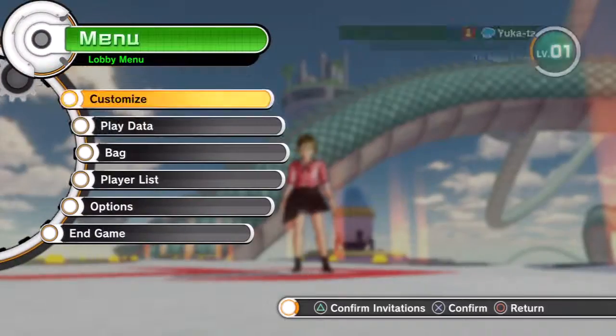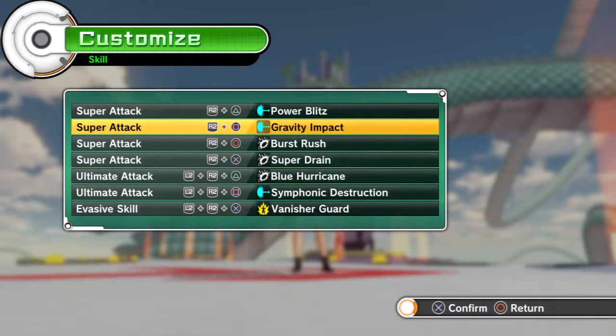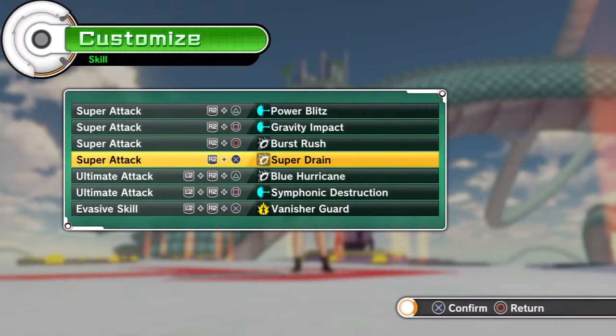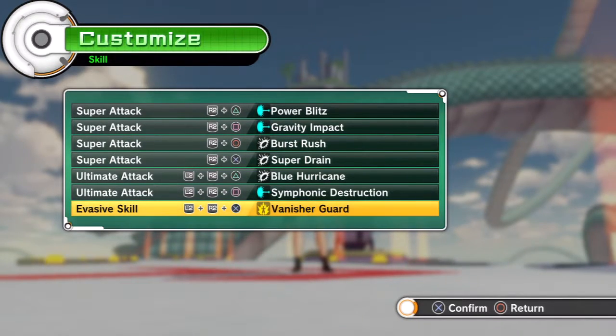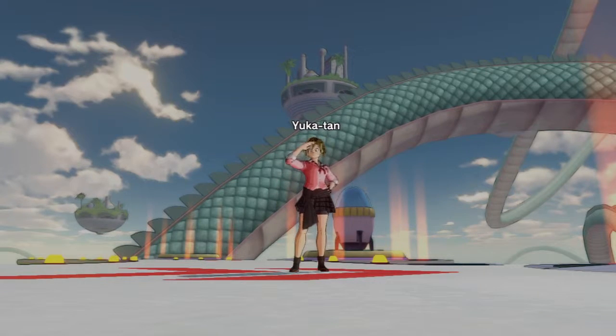I think we should go for her skills now. For her skills, I have Power Blitz — for Android 18, and plus it looks cool. Gravity Impact, kind of for the Garu effect. Burst Rush because it looks cool and it suits her. Super Drain because she's a human and she's going to need as much energy as she can. Blue Hurricane because of wind stuff. Symphonic Destruction, also because of wind stuff. And Vanisher Guard because of Protect — I forgot what the name of the ability was in Persona 3, but yeah.